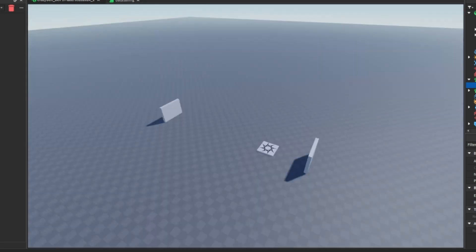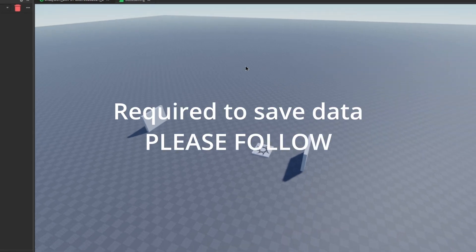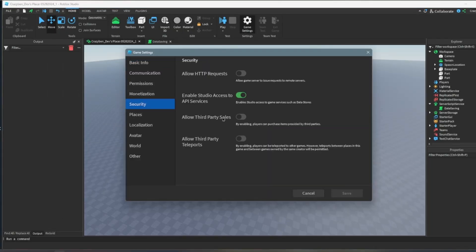Before I start — sorry if I'm going a little too fast. If you don't have API services enabled or you don't know how to enable it, check this out. On the top, click on Home and Game Settings, go to Security and make sure the second option — API Services — is enabled. Turn it on if it's off.